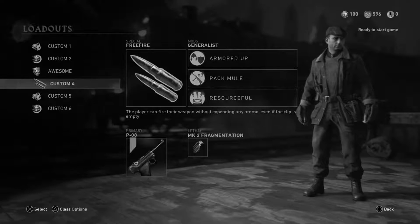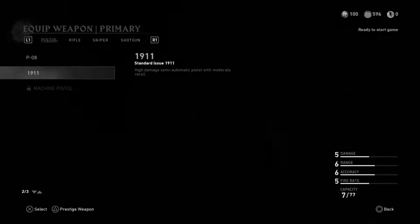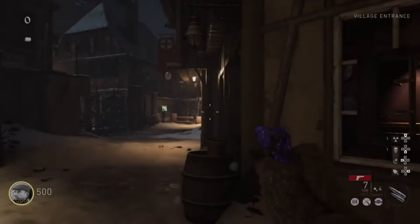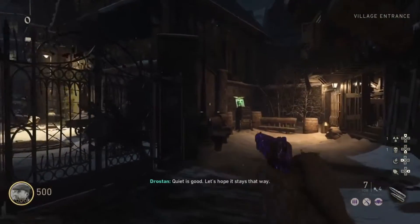With that out of the way, let's get right into the super easy steps to get Pack-a-Punch on round 7. First things first, pull out your shovel and melee the zombies for the first round.